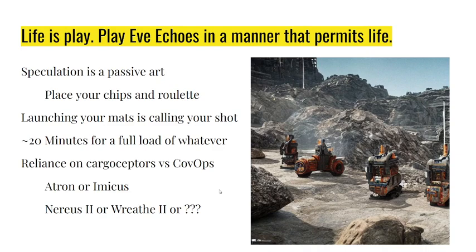I like the Imicus among all of the covert ops ships for picking up the goods. But if I were to launch all on one particular type — say I found six prime perfect plasmoid planets in a loop and wanted to collect all of them — I would need a ship with a massive cargo hold, like a Narius 2, a Wreath 2, or one of the other higher tier transports. It's a riskier endeavor, but it's also a fatter paycheck. In most things in Eve Echoes, you choose the difficulty.